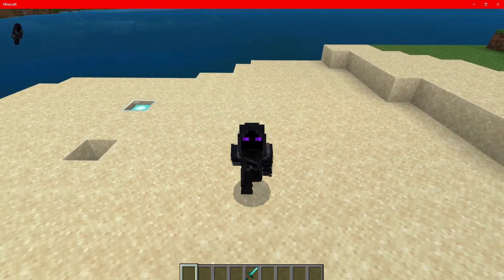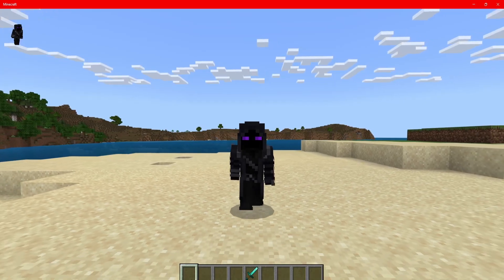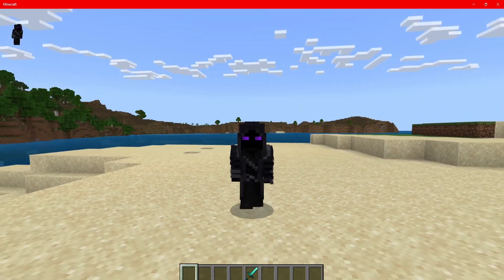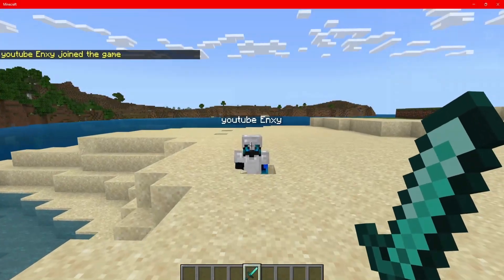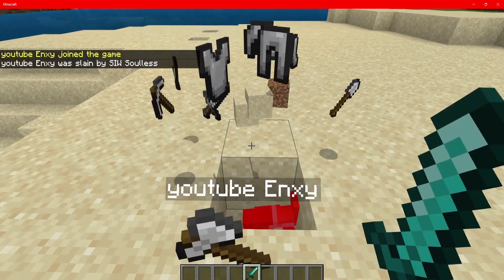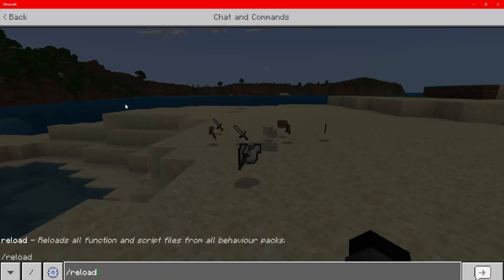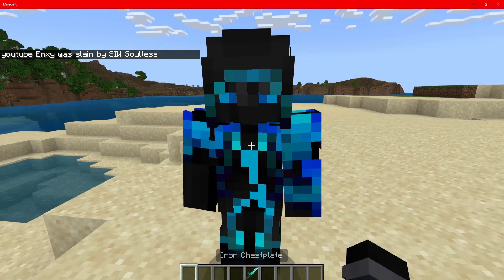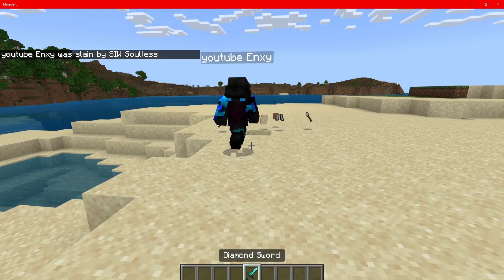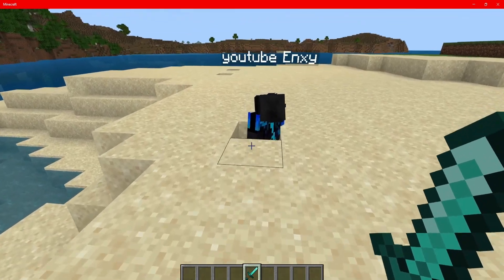Let me show you guys how the script works and then let's show you how to import this script into your packs. So we have Enxie here. We're going to kill Enxie to show you guys that his items drop onto the floor. As you guys can see, all of his items have dropped. Now he's died.